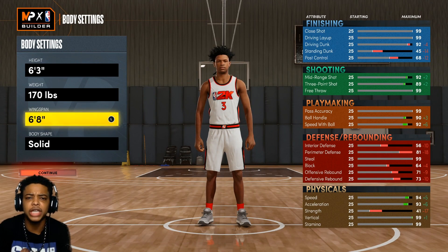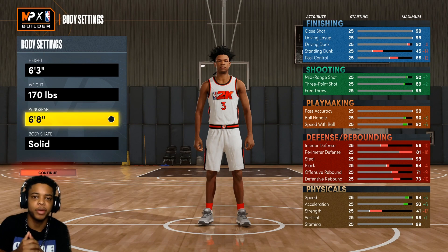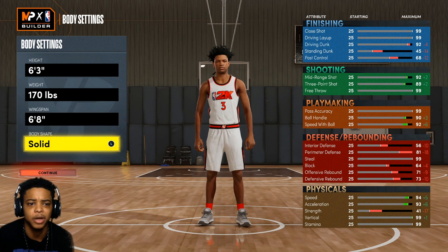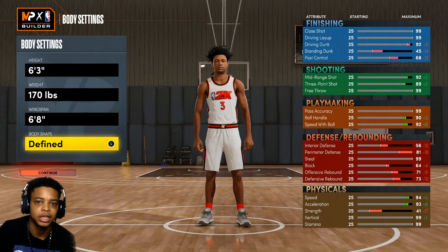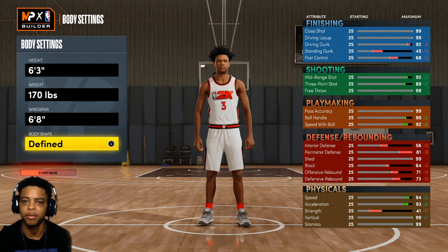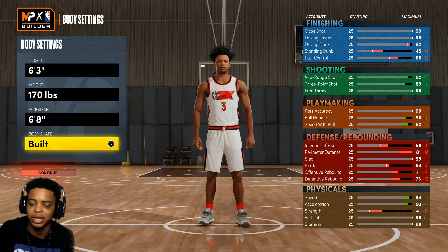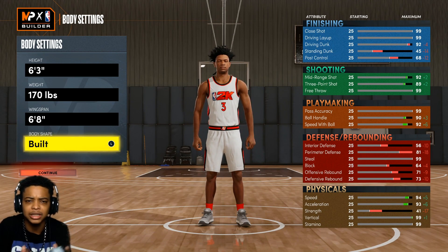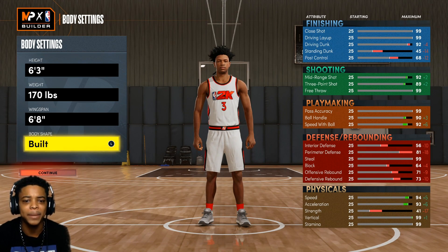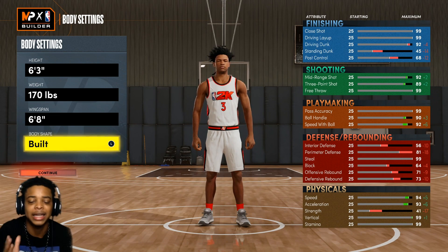Alright y'all, so what you want to do is go with a six-foot-three height, 170 pounds, and a six-foot-eight wingspan. Body shape does not matter — solid, defined, built, slight compact, it doesn't matter. But you've got to make sure you copy my build exactly how it is, because the next-gen builder this year is extremely, extremely complicated. Y'all have to make sure you copy the exact way — I cannot stress this enough.